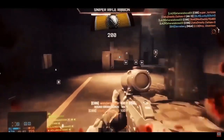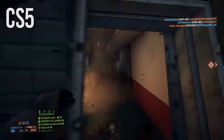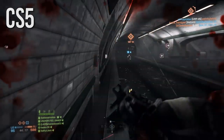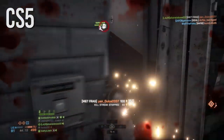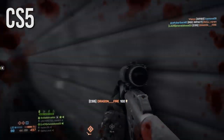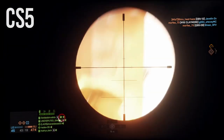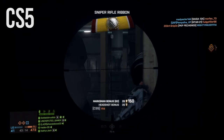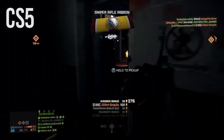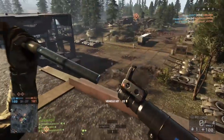Next is the CS5. A lot of you mentioned this as the best close-quarters sniper, and I'm including a clip from one of my old montages where I'm using it on Locker. The CS5 is definitely a good close-quarters weapon. I really preferred using it in hardcore as well, since you can quick scope and be stealthy. In hardcore you're pretty much never getting hit markers — except at really long range where you might leave them with one health.